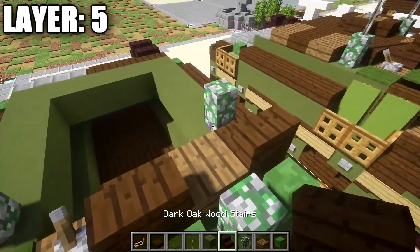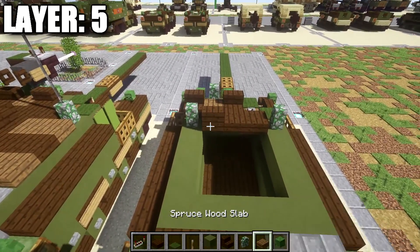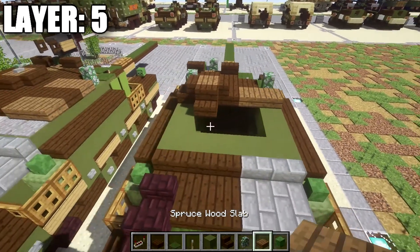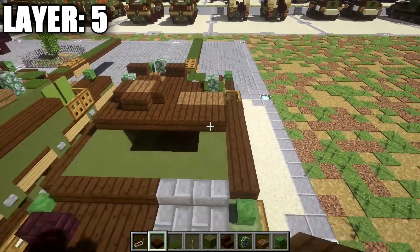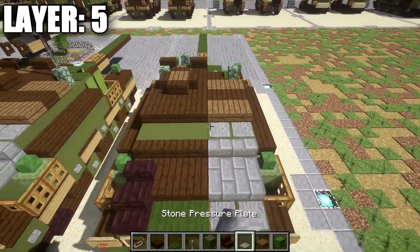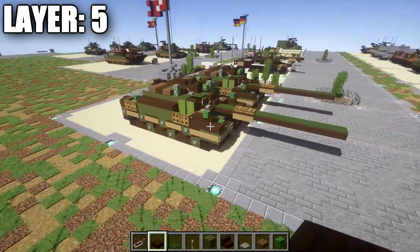Place a mossy cobblestone wall on both sides, then a dark oakwood stair next to the mossy cobblestone wall. To the side, place two more dark oakwood slabs. On the back of this dark oakwood stair, place a spruce wood plank followed by a dark oakwood stair surrounding it. Going off of this dark oakwood stair, place one and two spruce wood half slabs out to the side. In this space, place a dark oakwood slab followed by one, two, and three out to the side. Then place a row of three dark oakwood slabs followed by a row of two spruce wood half slabs. Finish with two stone pressure plates on the right side and a redstone repeater in the very center. That does it for Layer 5.